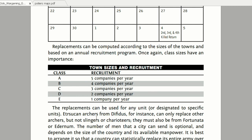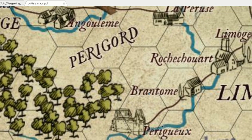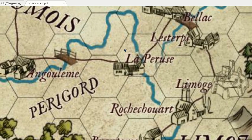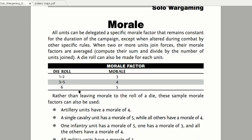Another very interesting subject is town sizes and recruitment. Depending on the class of the town you will have a certain number of recruits per month for your campaign. For example, Bordeaux as a big city will recruit more, while smaller towns such as Rochechouart, Brantôme, and Limoges give fewer. This is another interesting concept I'm going to use in the campaign.